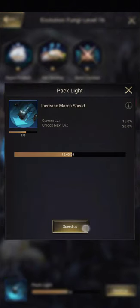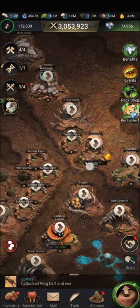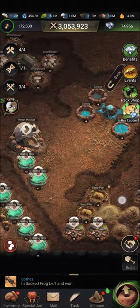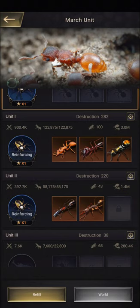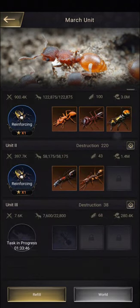You can even do all your speed-ups as necessary. And your march units — you can still toggle your march units around, even with all the rally centers disconnected from the queen.